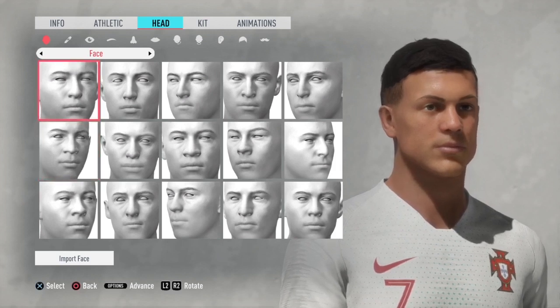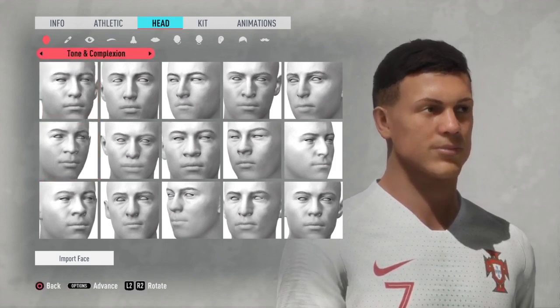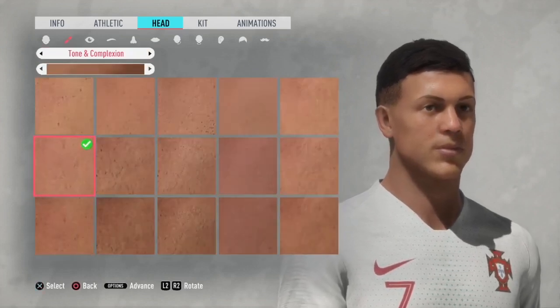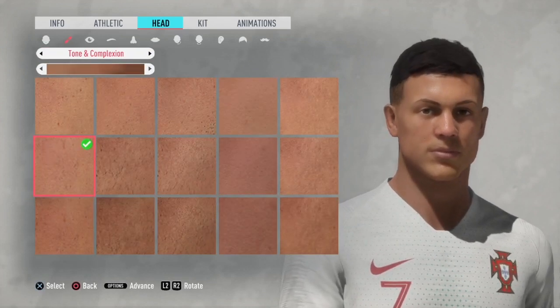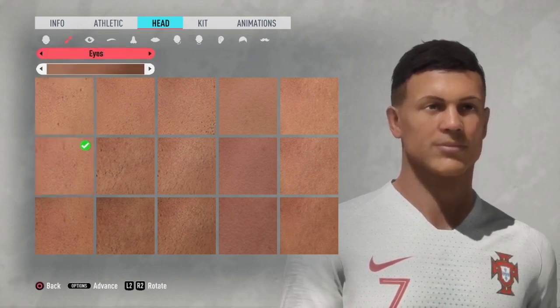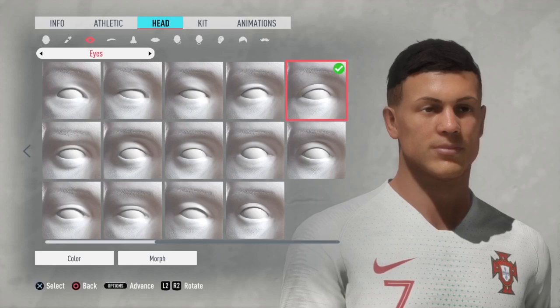Firstly go into the face section and select the first one. Once you've selected the first one, click on tone and complexion. Go to the one where it's a hand and go to the second one down in the middle to the left — that one's a bit more of an elbow colour.